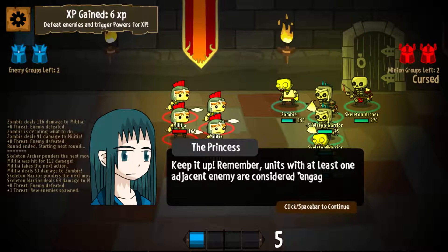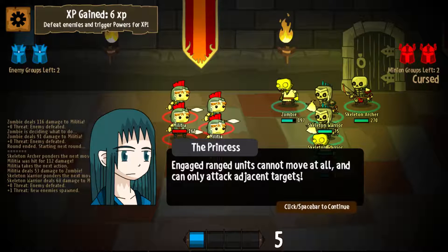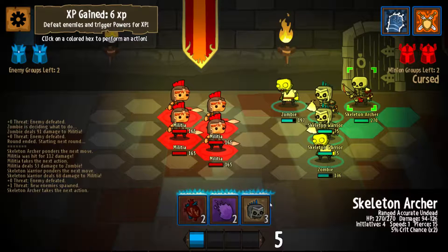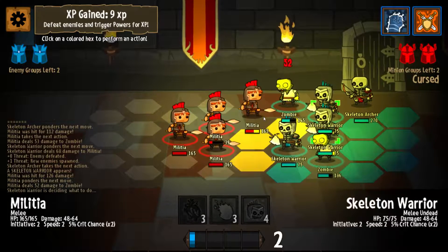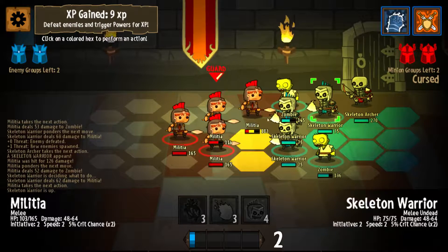Minions with at least one adjacent enemy are considered engaged. Engaged minions have their movement reduced to one, limiting their maneuverability. Engaged minions cannot move at all and only attack adjacent targets. We got first move so I'm going to summon a skeleton warrior. Skeletons are weaker — zombies are a lot stronger.